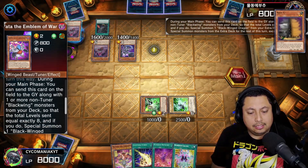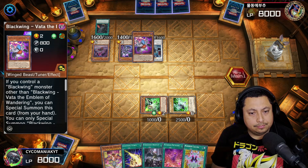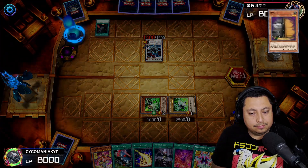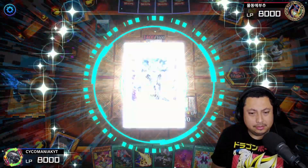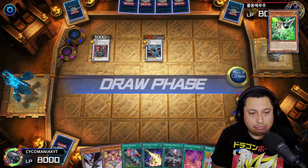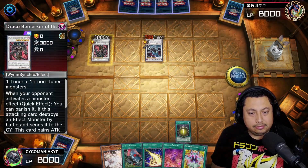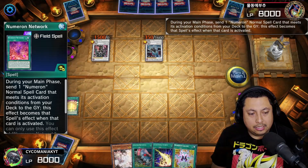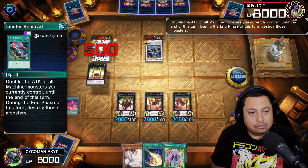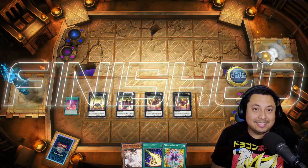The Vata, and then we get the Numeron Network — we definitely need the Numeron Network. Limiter Removal — are you kidding me? The Draco Berserker. We have a pretty strong hand. We're going to Forbidden Droplet and cancel out the effects, then get our Numeron Network, activate it, get our Numerons on the board, and Limiter Removal. Start attacking — double it up — and they surrender. They didn't even let me finish, how disappointing.